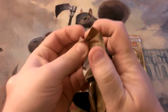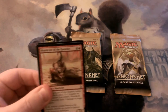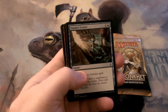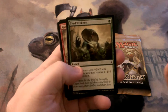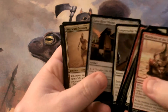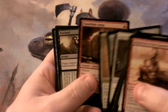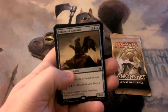Start with one of the Amonkhet packs. Man-o-War the Gauntlet, Supply Caravan, Essence Scatter, Tormenting Voice, Doom Dissenter, Shed Weakness, Hyena Pack, Impeccable Timing, Luxor River Shrine, Wayward Servant, Flame Blade Adept, Destined to Lead, and Curator of Mysteries.